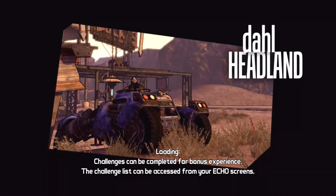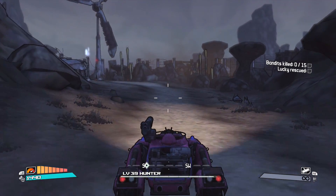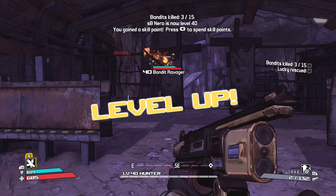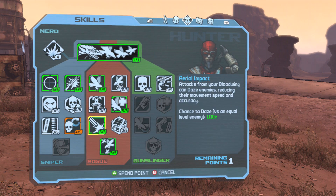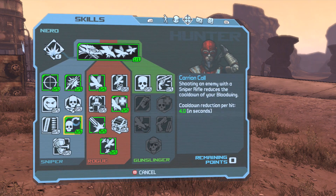They actually acknowledge Firestone in Borderlands 2 — you get an Echolog where Handsome Jack says to make sure they don't burn down Firestone because that's where it all began. I'm very happy Firestone was in Borderlands 2 and I'm hoping we see it in Borderlands 3. Bloodwing gets us up to level 40!